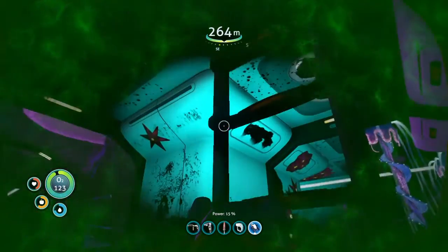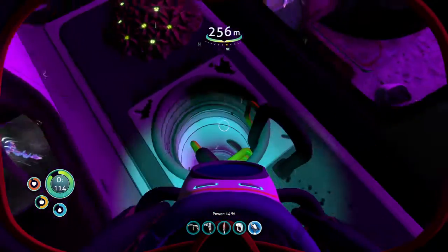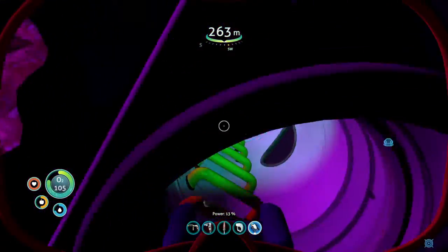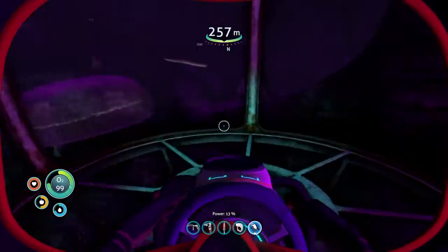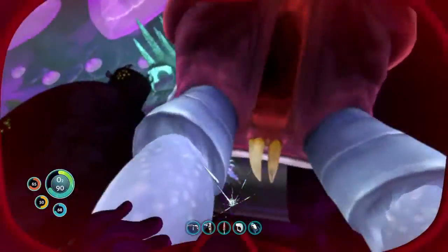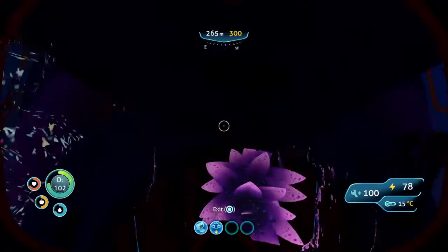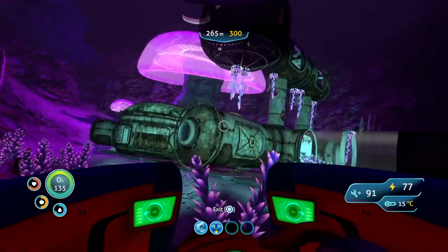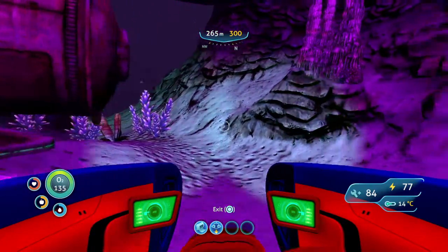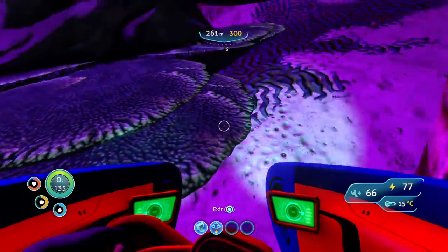I gotta watch out for the jellies — they hit hard and I think they poisoned me too, which is a big problem. Is this literally all there is here? I was expecting something better. That thing attacked me while I was in my inventory trying to eat and drink water — I was inside a building and it took me out of it. I don't think it's supposed to be able to do that, I think that glitched out a little bit.